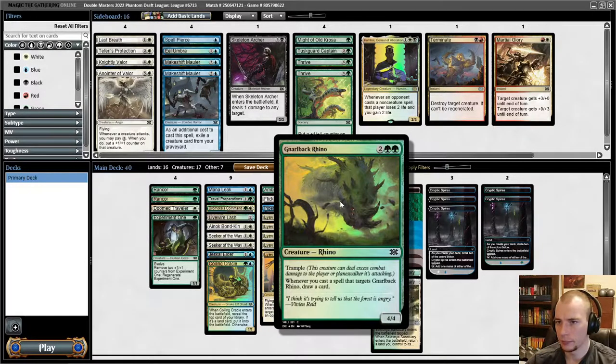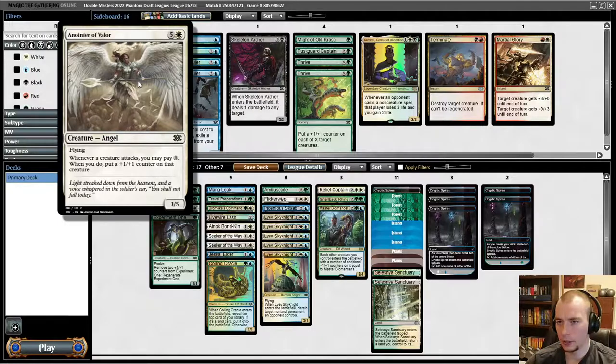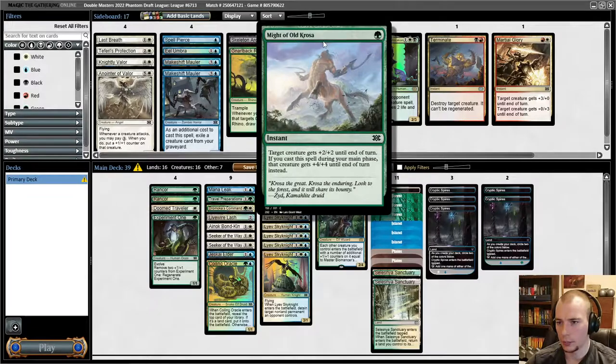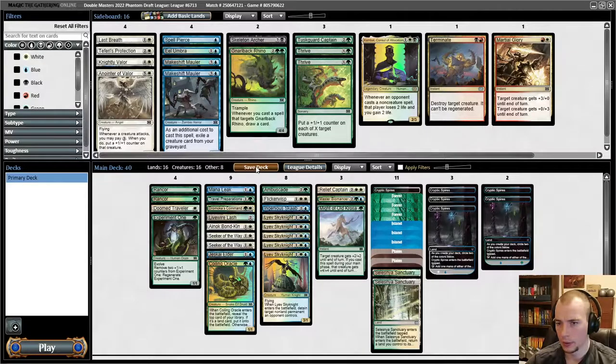Do I want the Rhino? Would I rather play the Anointer — if I get a bit flooded it's flood protection — or something cheap like another combat trick, a Spell Pierce or Elumbra? That might be better; just don't have to worry about that green mana so much. This is 16 creatures which is a good amount. It's tempting to just play a combat trick. I have Seekers of the Way — I think that's better than the Elumbra. Alright, I'll take a screenshot and I'll see you in round one. Let's see if we can run some people over.